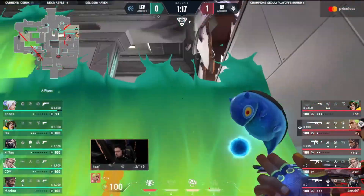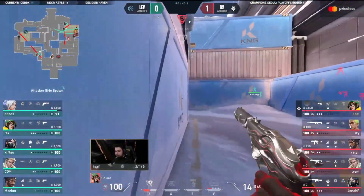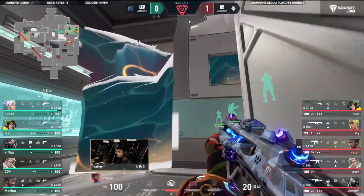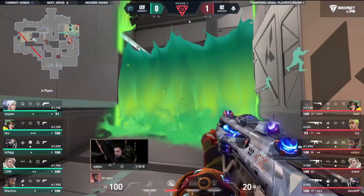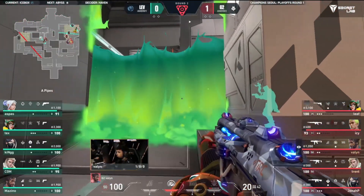Even got squiggly walls coming out from the Harbor. G2 should be able to get the spike down. They've got the Phantom investment into Jonah P - they've thrown a lot of money into this. They understand the game plan of Lev so far - it's been that two-pronged approach towards B, with nothing really fighting them at A.